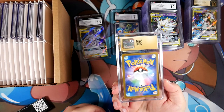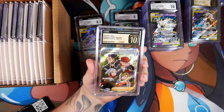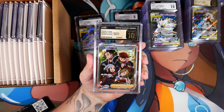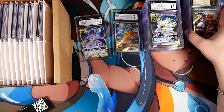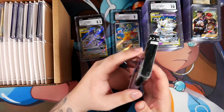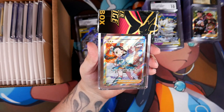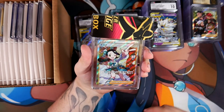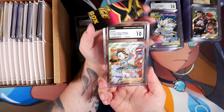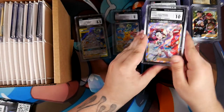I pulled out a Pristine 10 — what is this one? Friends in Hisui. I also have Friends in Sinnoh in here — hopefully that's a Pristine 10. The next one before that is a silver label though, so probably not. This one is the Candice. I'd actually be surprised if it was a 10 because it's slightly off-centered and has print lines. It's still a 10! Candice in a 10 — very, very nice.